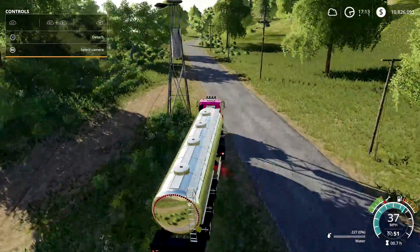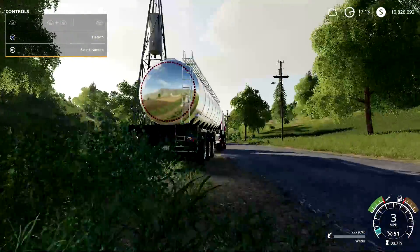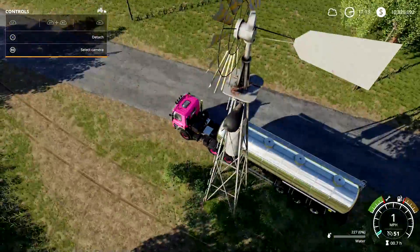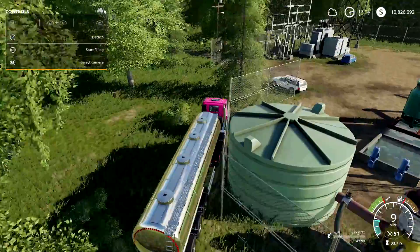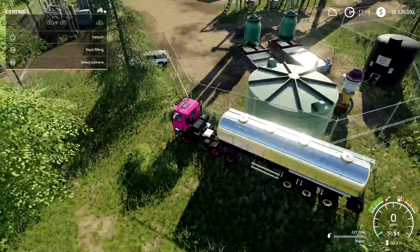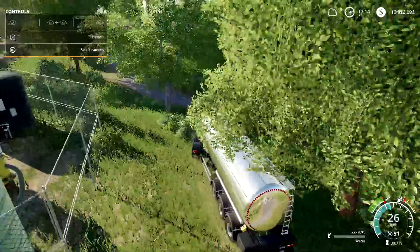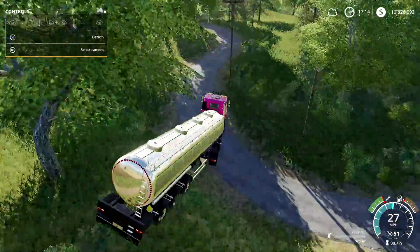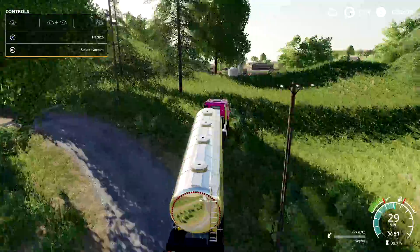One place you can't fill up is this windmill here for some reason — what windmills are for is producing water, so I'm not sure if this is broken or just here for looks. You can even fill through the fence here. Feel free to look around the map and find your other water sources — you don't have to buy the tank if you don't want to or don't want to waste a property space.